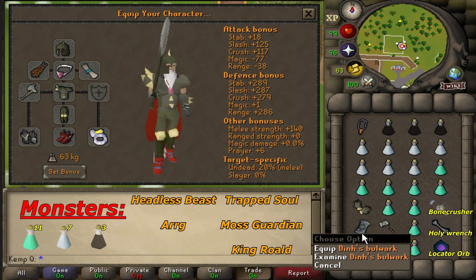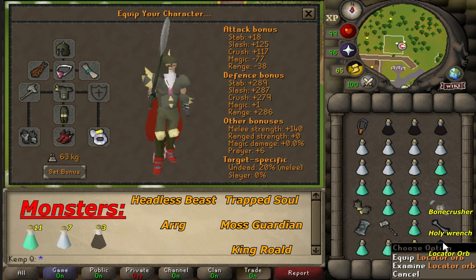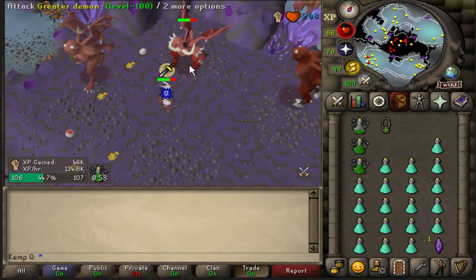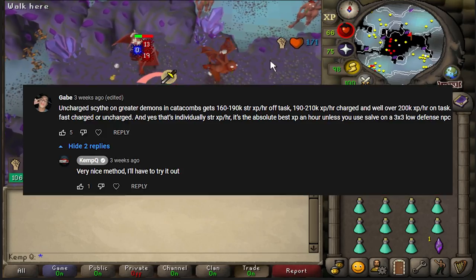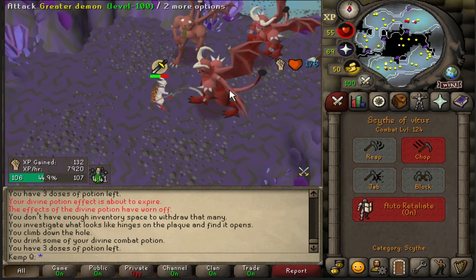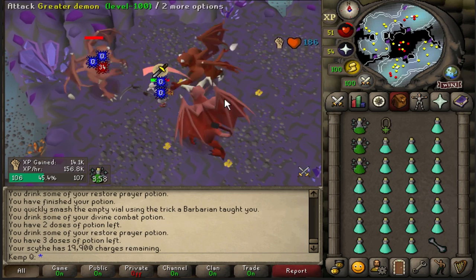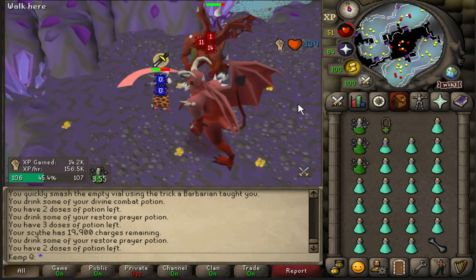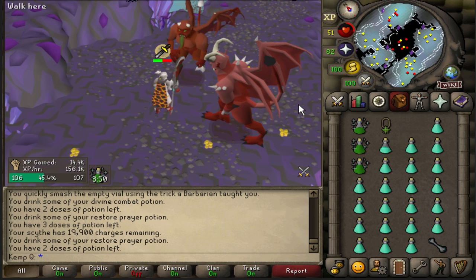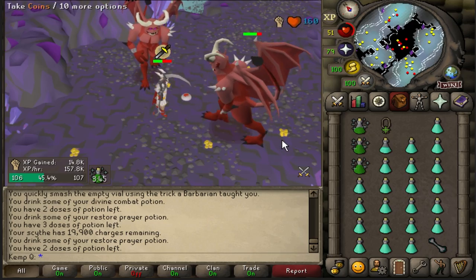An alternative to the Dinh's Bulwark is the Dragon 2H Sword, which will be a lot more common for pure accounts because you can use any attack style with it. However, there are other methods that are more relaxed but still yield very high XP rates. Gabe suggested Scythe and Greater Demons in the Catacombs, which for me resulted in 133,000 strength XP per hour with an uncharged Scythe. With the charged version, I was getting 155,000 strength XP per hour. And if you do this on task with the Slayer Helm, you could get up to 180,000 XP per hour. For a top 5 method, this is probably the lowest effort or actions per minute.